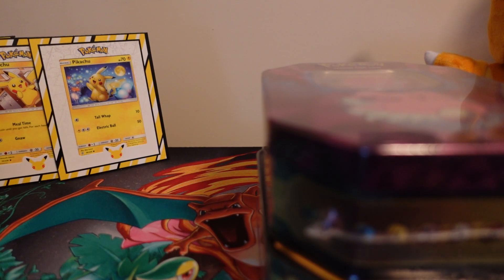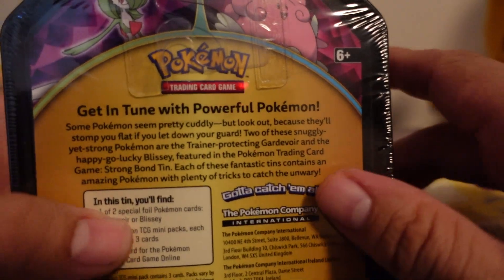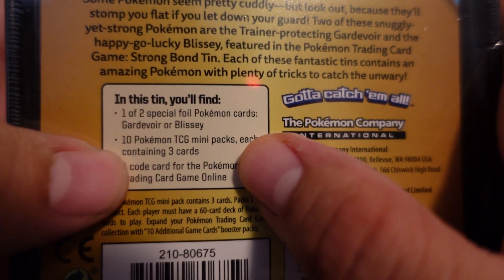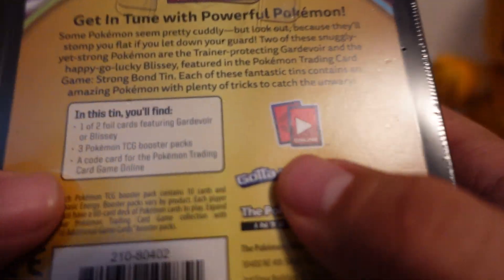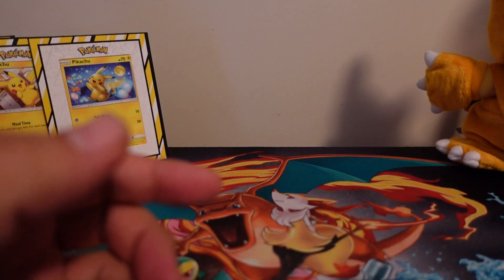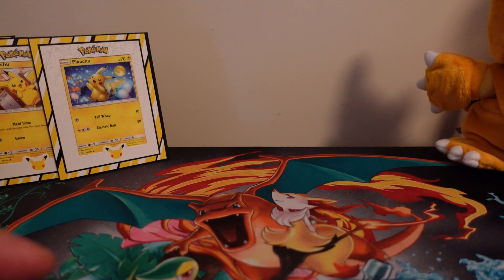I'm going to show you guys the difference — they look the same, but if you read the contents on the back, the Dollar General one says it comes with 10 Pokemon Booster Packs, whereas the Walgreens one says three Booster Packs. So yeah, look for those in upcoming videos, but for now we're going to do the Dragonite.